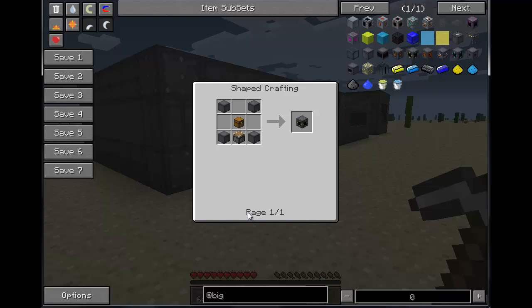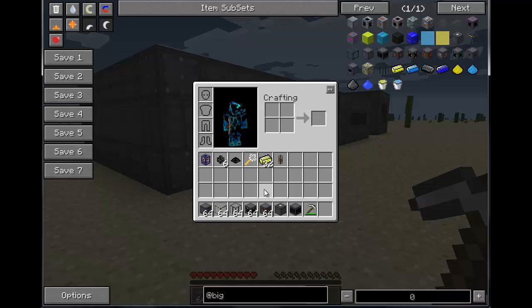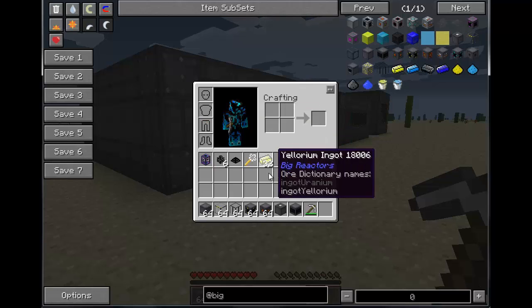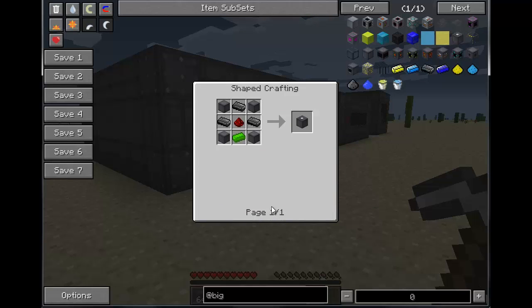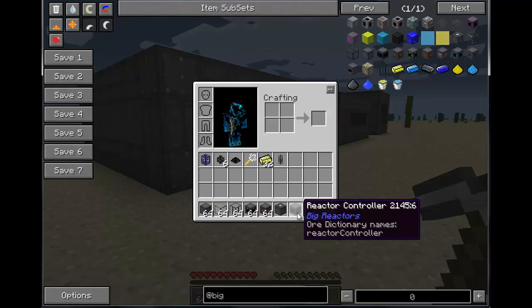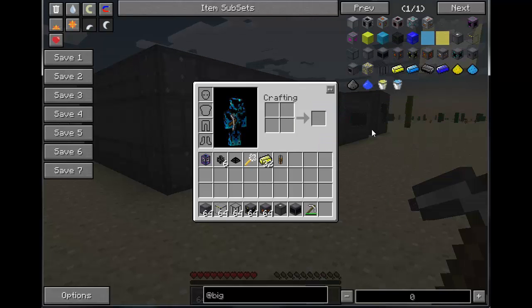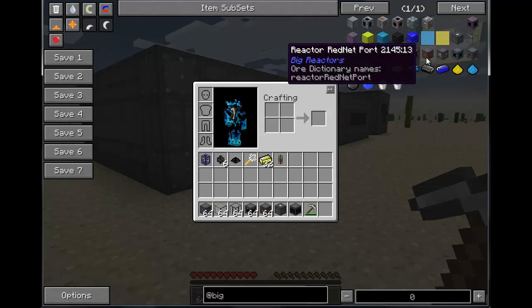You have an Access Port — that will allow you to insert and extract items. Since Yellowrite is the fuel for these reactors, it's a great automated way to automatically insert Yellowrite once the reactor needs it. Then there's the Power Tap — pretty self-explanatory, that's how you get your power out. A Control Rod allows you to adjust and customize your reactor based on what you need.